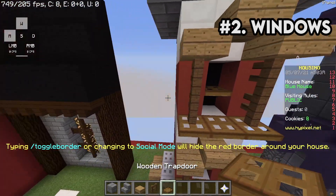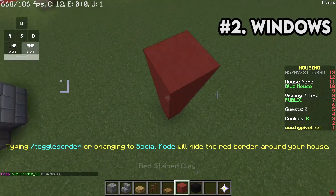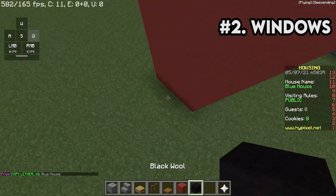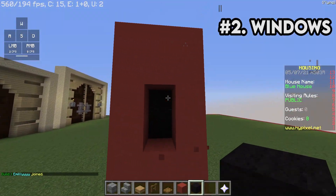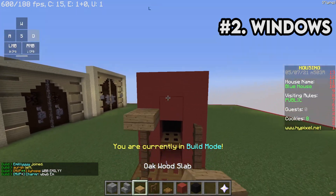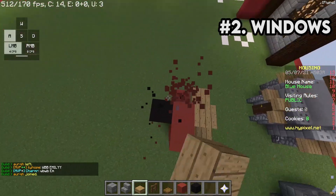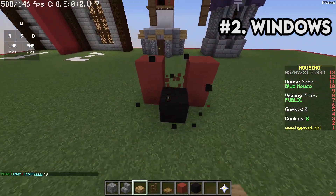Let's say we're doing a lighthouse. So here we go — we've got a wall. We're gonna throw some black behind there, carve out a window, add a fence, trapdoors, and a little roof. Bang! Look at that — we've got detail on this. It's great, it's so easy to do, and it's definitely something that will set your builds apart from everyone else. So definitely consider adding windows to structures.